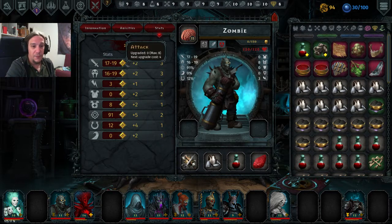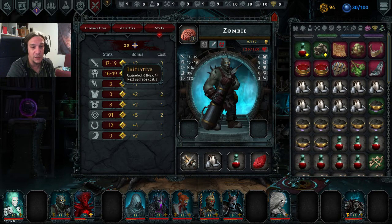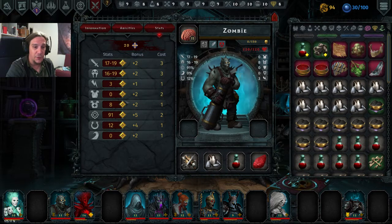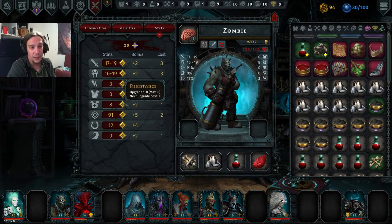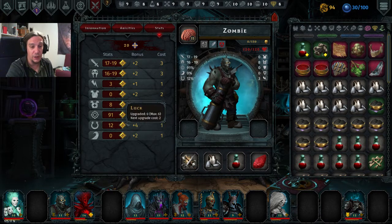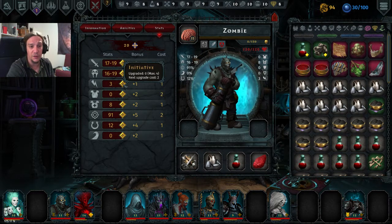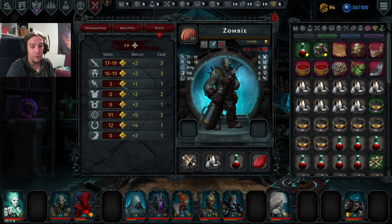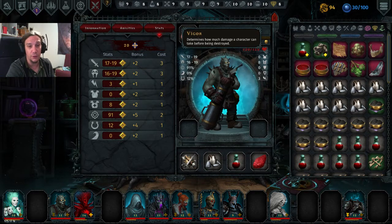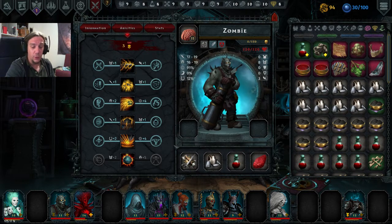Looking at the stats: attack and dread are upgradable 8 times, initiative only 4, armor 6, and resistance 8. The resilience side is fairly strong — 6 isn't that high but magic resistance is very high, accuracy scales up insanely well with 10 ranks, and luck and evasion are also quite high overall. The Zombie has very few weak sides on the stats table. The main weaknesses are the low initiative upgrade cap and no way to increase his vigor, which has a solid base value of 120 but can't be raised — worth mentioning given the fragility of his position in your formation.